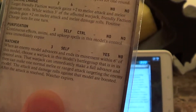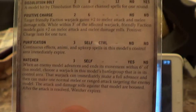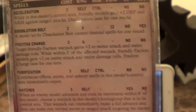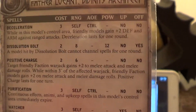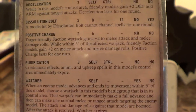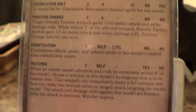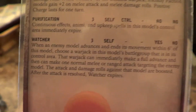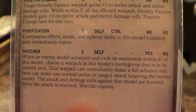As for his spell list, he has a solid lineup with only one upkeep — Watcher. He has Deceleration, which protects his entire army from ranged attacks very well. Dissolution Bolt is situational but handy for taking out incorporeal models. Positive Charge increases attack and damage output for not only his warjacks but anybody nearby. He has Purification, which with his magic ability of 7 and the corollary increasing control range is very effective. And finally, Watcher — his lone upkeep — moves warjacks up when enemies get close, and the spell doesn't expire as long as they don't swing.